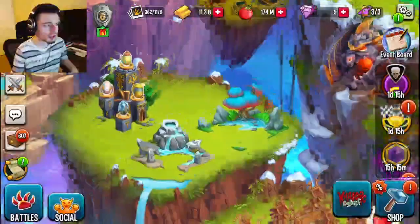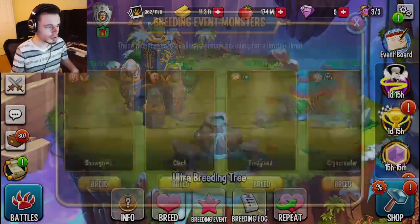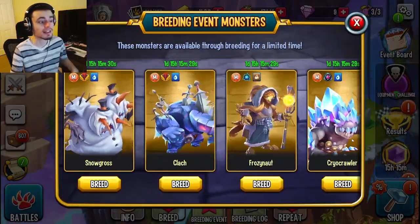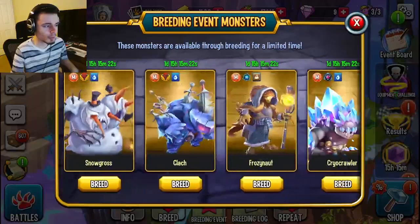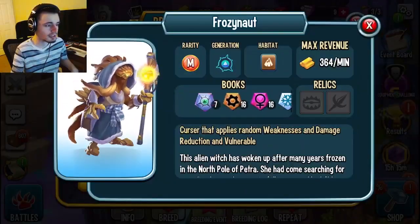A brand new breeding event is also starting very soon, probably when this video comes out or maybe the day after. You will click on breeding event — it is not this one, so if you see these monsters, it means it is the day after and it will start tomorrow. None of these are inside of the Barbarians book, but if you want to know if any monsters in the next breeding event are, you just click on them and then you can see the books here.